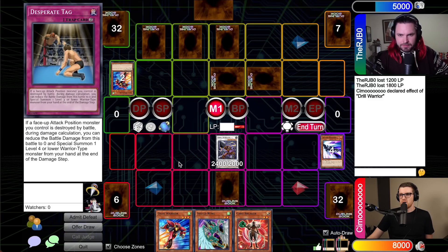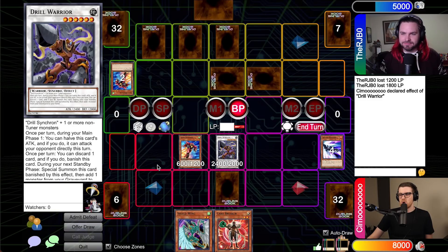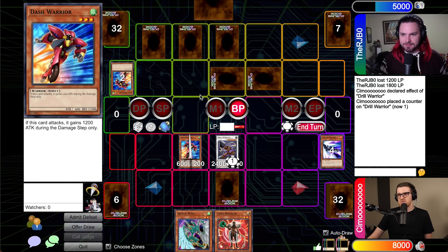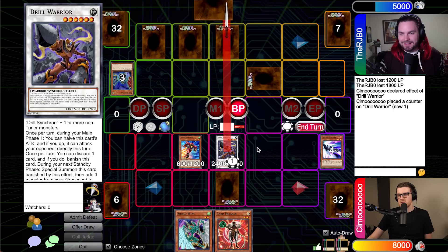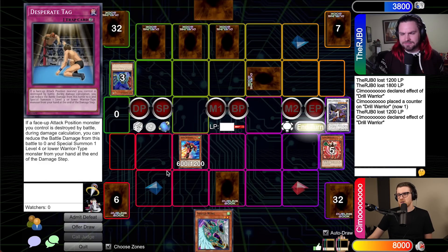Main 1. The problem is if you have a Shield Wing, that's going to be really annoying. Let's bring out Dash Warrior and we'll go to battle. Actually, there is an argument to just attack you directly and put a five-turn clock on you — what are you going to do? The only way you really out that... oh, I kind of dig this plan now. Let's do it. Dash Warrior into the new one — it is an AD Changer. Then we'll hit you for a 1,200 direct. Second main — we'll go Drill Warrior. Let's get rid of Card Breaker and pass.